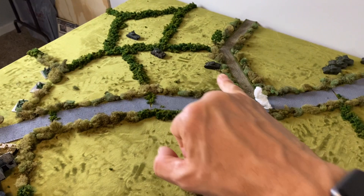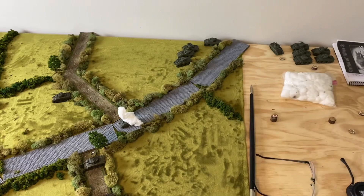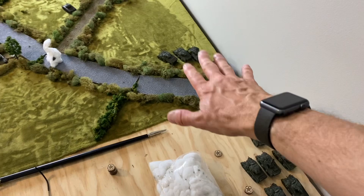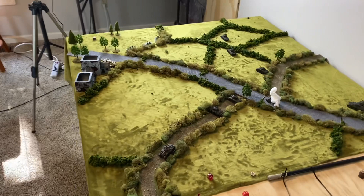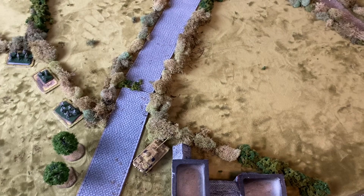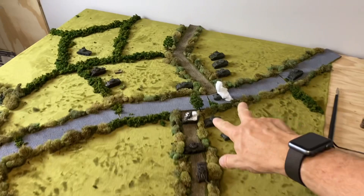I'll definitely do a company morale check to start. These guys are making it - four of the five guys are on. This guy keeps stalling out - it's funny, the crew's just not great. He'll try again. Four of the five came on, that's pretty good. I need to flank but these guys have got to get moving. I might just have to go down the road, scoot and get close. The Americans have to be here by turn seven and take the objective - basically just take the town space, not the building.